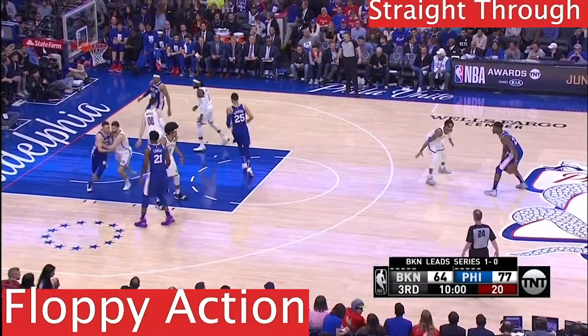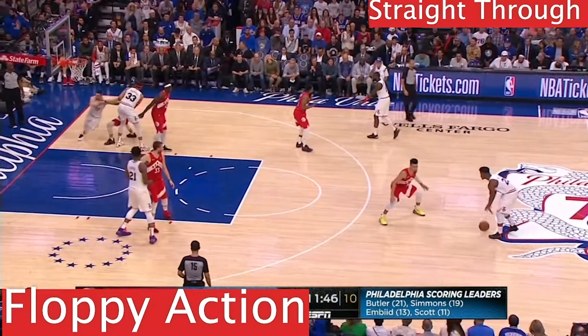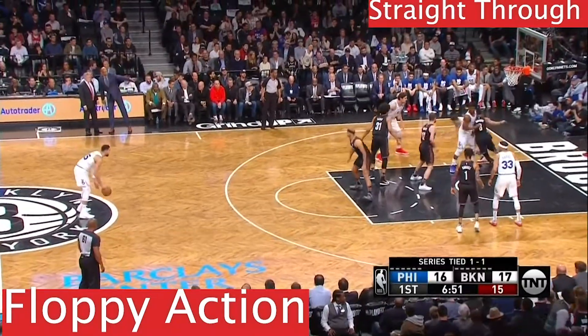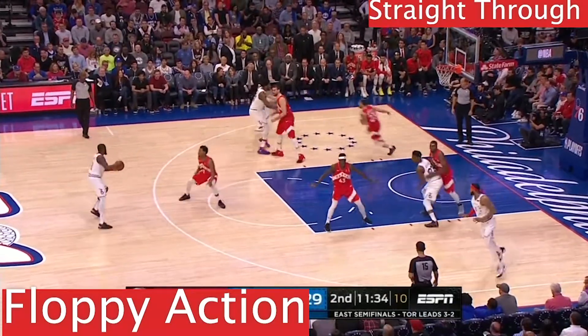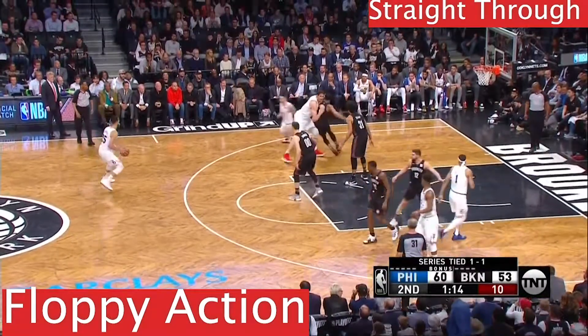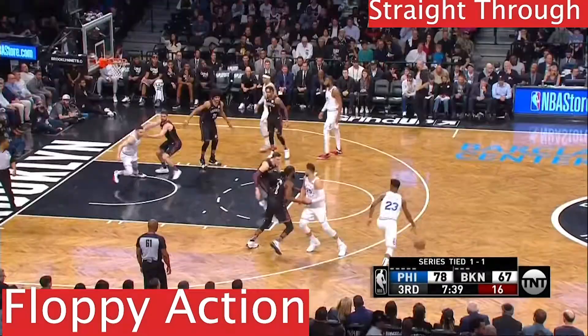Next is the floppy action. A floppy action is when there's a down screen happening on both sides of the floor and the shooter can choose either direction to go. Reddick is making contact with his defender before using the first initial screen. This allows him to use the screen more effectively by giving himself more space and therefore more time to get his shot off.